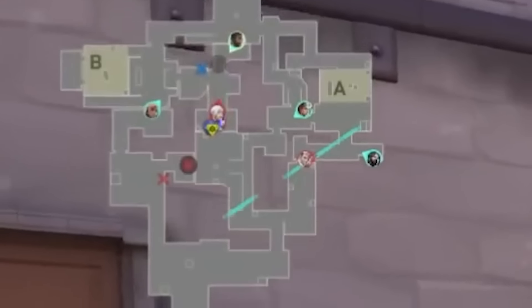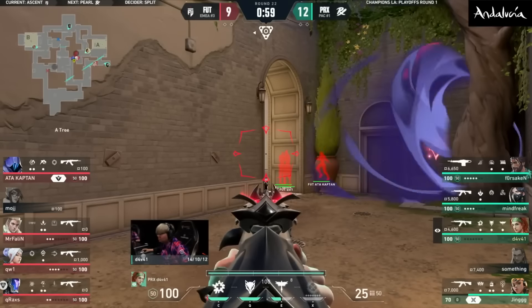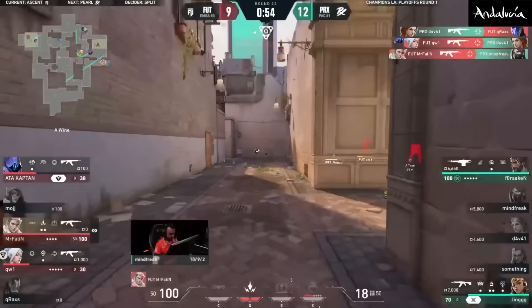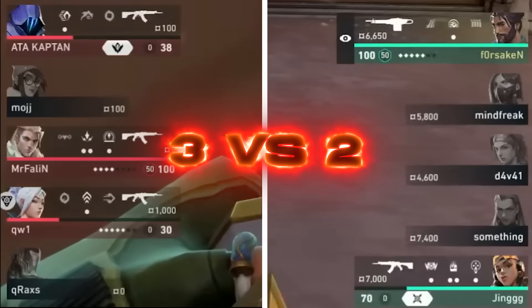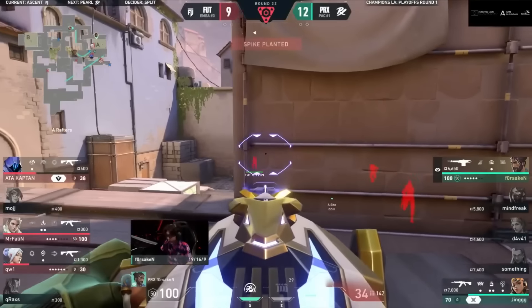After creating so much pressure on B, the attackers Cloudburst spawn and hightail it to A to split through Tree. Change direction — the one tap Defy, scoped in, finds one, tries to hold down the spray, can't make it happen. Mr. Fallen takes out Mindfreak — three versus two. FUT have the site but are pretty low. Harbor's already here with his Odin and sprays down Mr. Fallen.